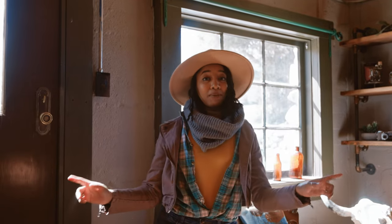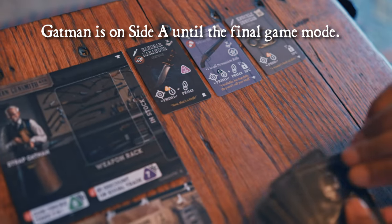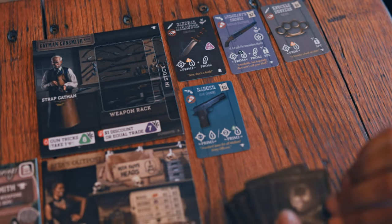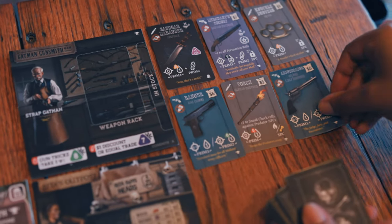Moving on, Gatman Gunsman has the same setup as before — side A with 6 weapons face up and the weapons deck placed alongside. That tile is not flipped to side B until you progress to the final advanced game mode, Masters of Chaos.